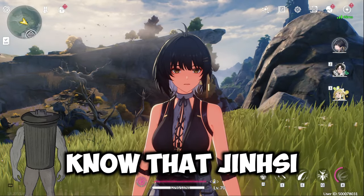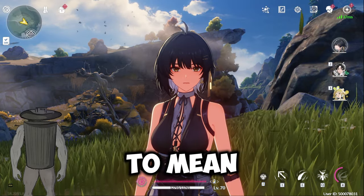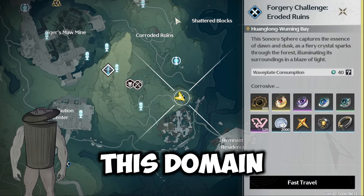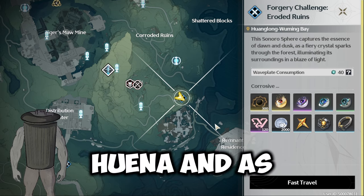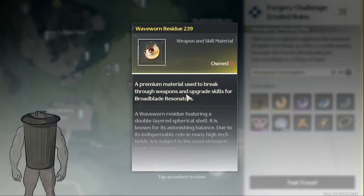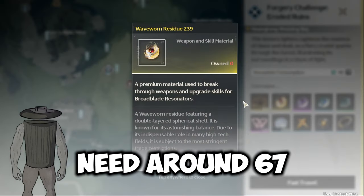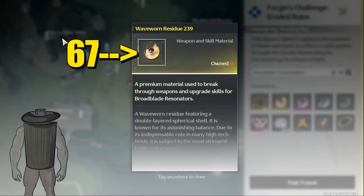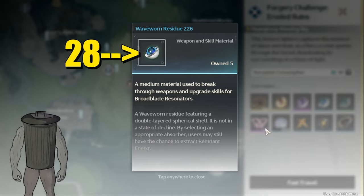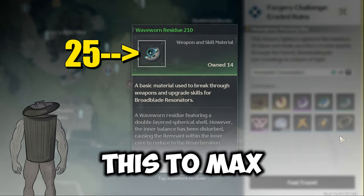Jinsei is a broad blade unit, and her skill upgrade is needed from this domain, the Eroded Ruin. As you can see, it's stated there that it's for broad blade resonators and upgrades their skill. So Jinsei is going to need around 67 of this, 55 of this, 28 of Wave 1 — the blue one — as you can see, and 25 of this to max out everything.